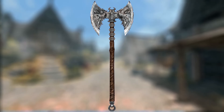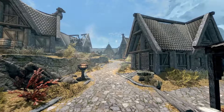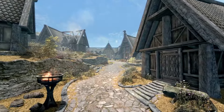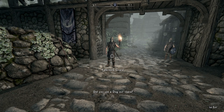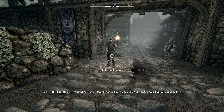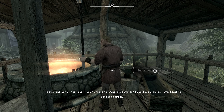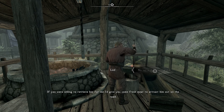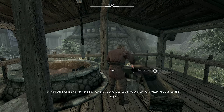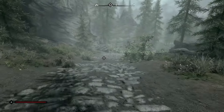Next up is the Rueful Axe. This weapon is its own unique weapon and bears a stamina damage enchantment. It is a potential quest reward during the Daedric quest A Daedra's Best Friend. Be aware that you won't be able to start this quest until you hit level 10. Once ready, head to Falkreath and speak to the innkeeper about retrieving a dog for him. The dog will reveal his name is Barbas and that he needs help reuniting with his Daedric master.